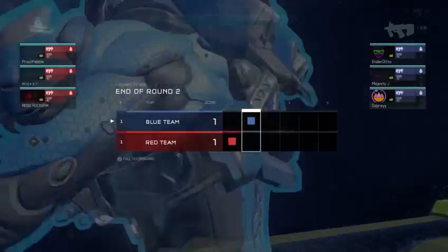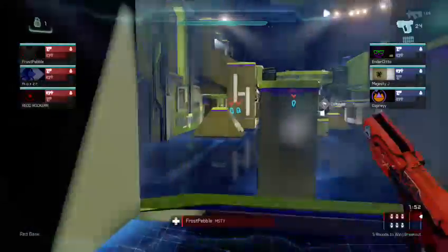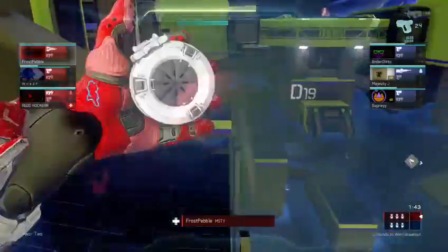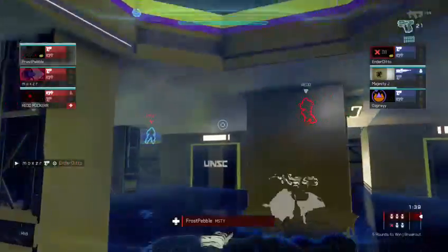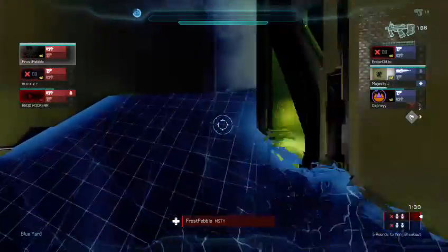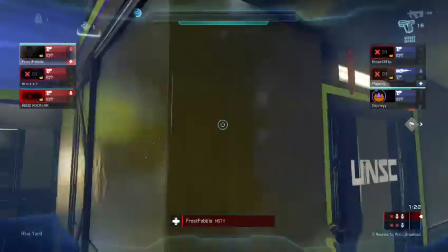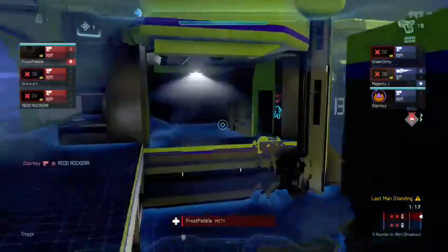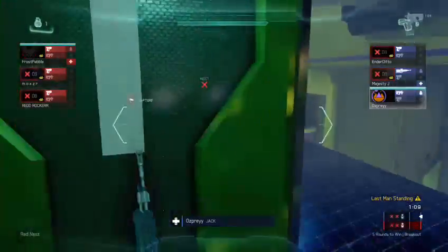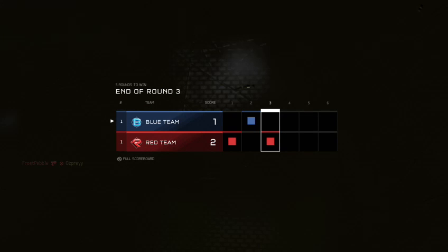It's all a tie now. Round three. Let's have a look at Frost and see what he does. Looks like he's heading towards the camo. We've got two heading up to him. He gets away with the camo — two on two. He managed to get away with the camo. Duel. Let's have a look at Osprey. Frost Pebble kills Osprey. So it's two one to red team.